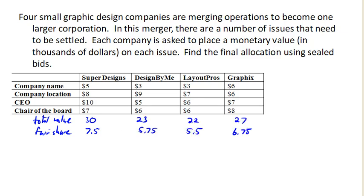Now we look and see which company wins each of these concerns. The company name is going to go to the highest bidder. The company location will go to the highest bidder. The CEO will go to the highest bidder. And chair of the board will go to the highest bidder.